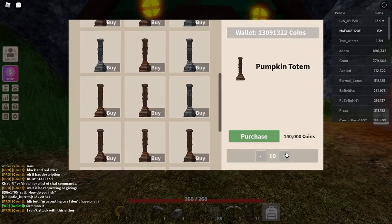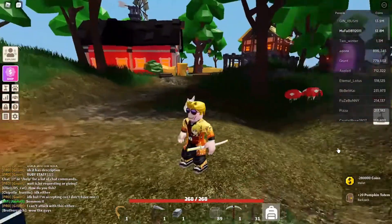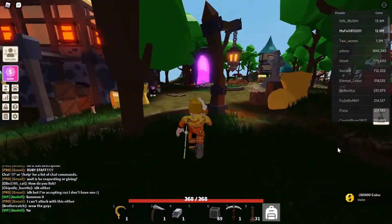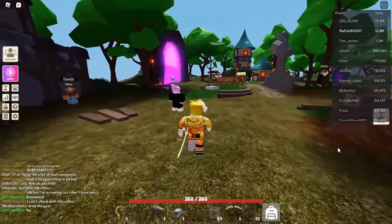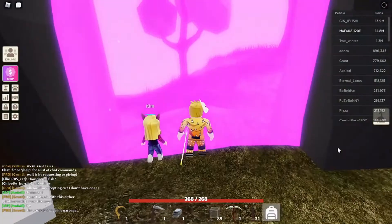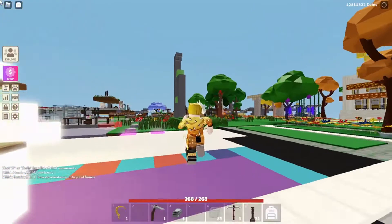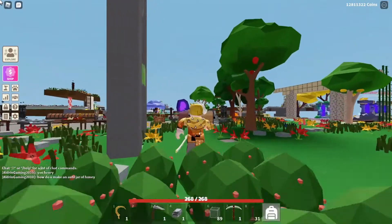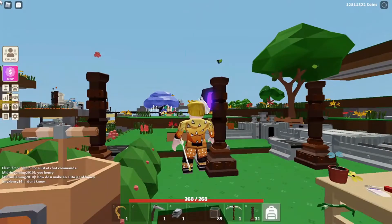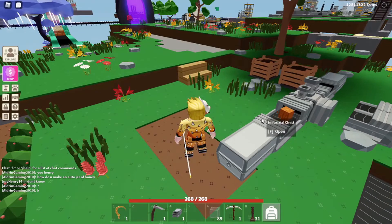So you go to the hub, find this guy here, and buy - I'll buy 20 pumpkin totems - then go back to my island to show you how it works. I've seen some amazing auto farms for different crops. I'll show you one of my ideas - I have two or three different auto farms already. This is my first pumpkin auto farm.